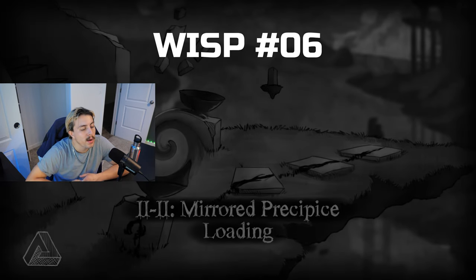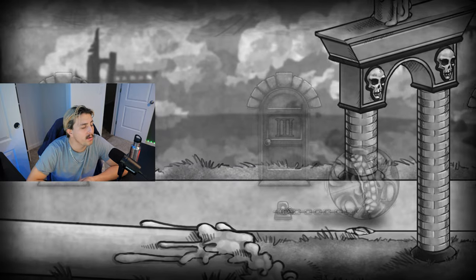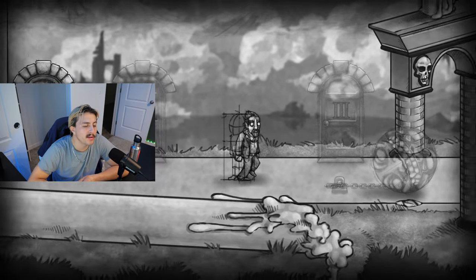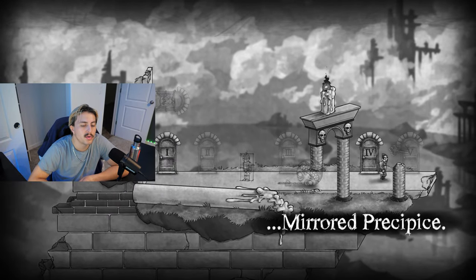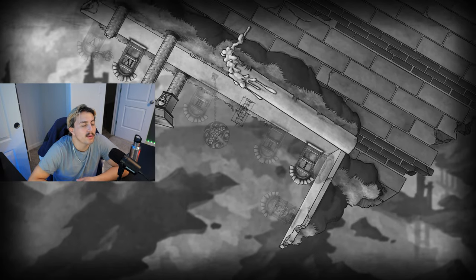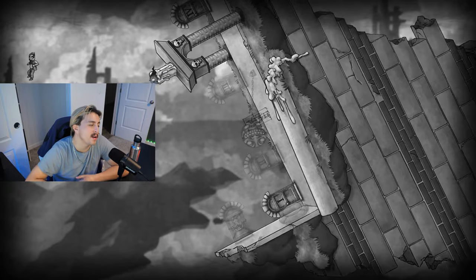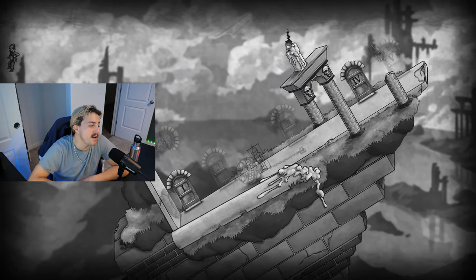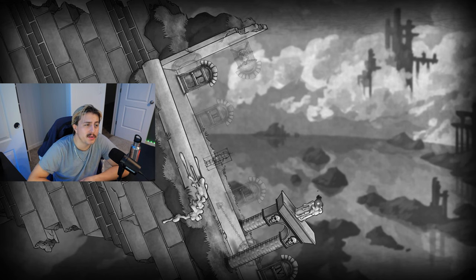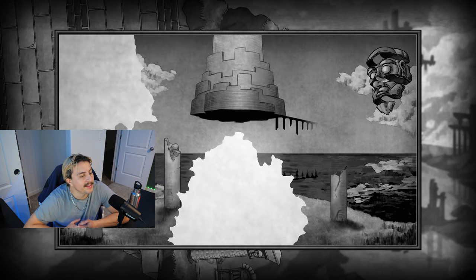Wisp number six is also in the mirrored world — Mirrored Chapter 2, Level 2: The Mirrored Precipice. This one's pretty simple — a lot of rotation and timing. We're going to rotate all the way to the right, trying to get right over that ledge without falling. Then walk all the way back to the left and time it just right so we fall off, rotating the entire map clockwise all the way around. If you did it right you'll land on the opposite end. Just don't rotate too far once you're up there or it'll kill you. Six done.